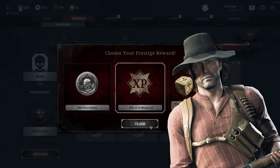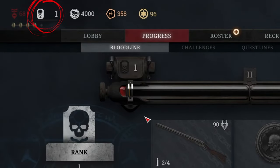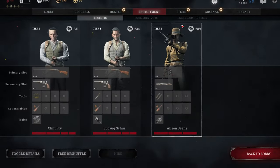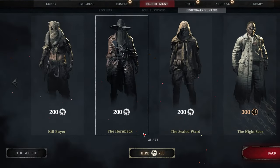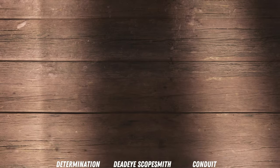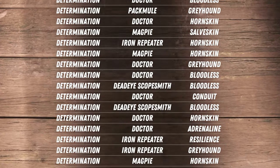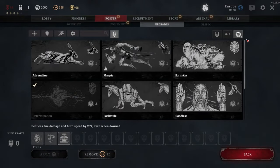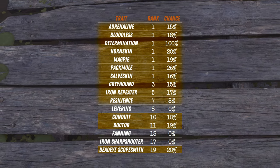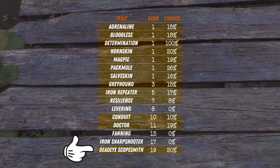Let's start with tier 1. Here we have the most comparable data because it's all rolled at exactly BR1. If you're only rolling one legendary hunter at BR1 on every prestige, the traits you get don't really sink in. But if you do it 20 times in a row, you will start to notice a pattern. On BR1, all of your legendary hunters will come with Determination — and it's not because you only have so few traits available at BR1. You actually have access to 13 different traits, with Deadeye Scopesmith being the highest one, unlocked at BR19.